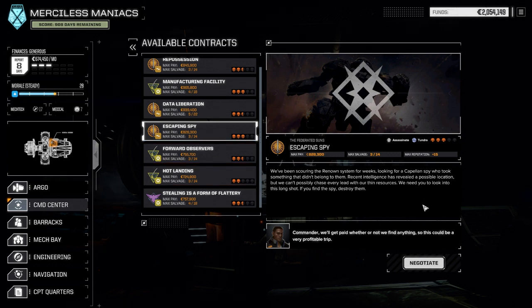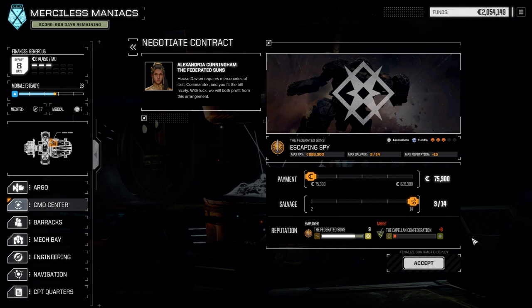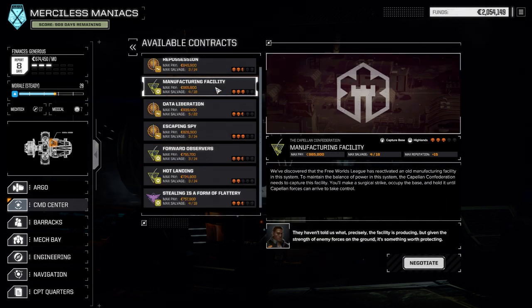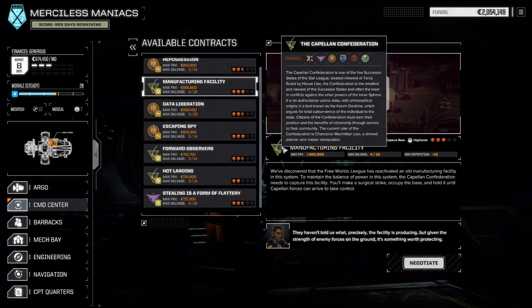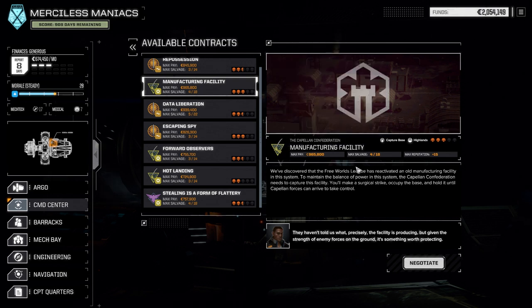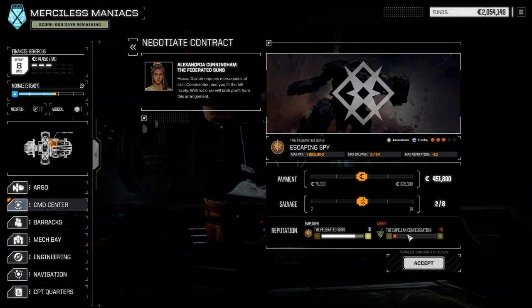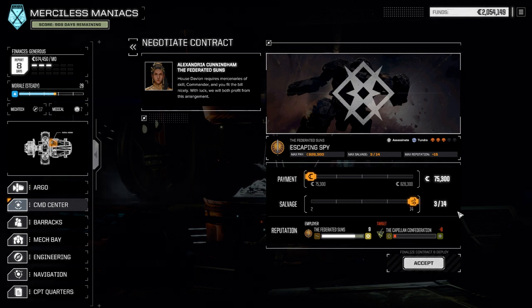All right, let's go. Escaping Sky, assassination, tundra biome. Give me that salvage. Oh, that's gonna ruin our Capellan reputation. Maybe we need to do the mission for the Capellans first, get a little bit more money out of it. No, I'm in the mood for the assassination — it's gonna be fine. 5% payment from the higher reputation? Don't care.